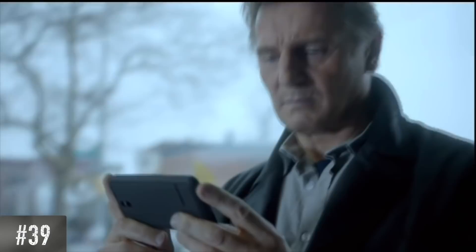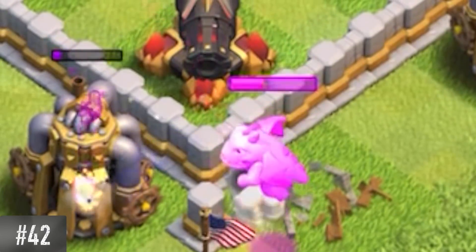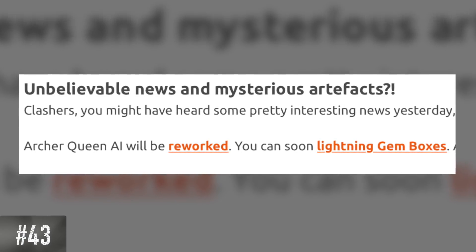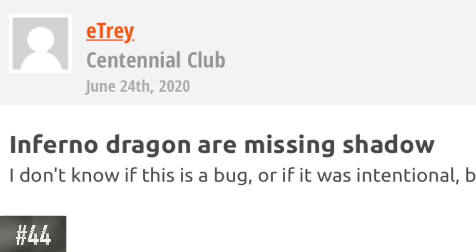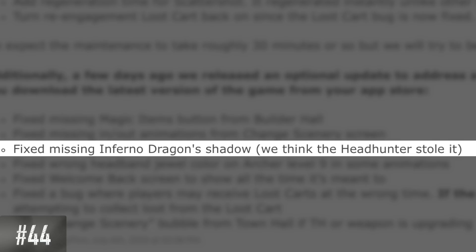Clash of Clans had the most viewed Super Bowl ad in 2015, featuring Liam Neeson. The fuse on the bomb seems to always be lit, but it never actually burns up or blows up — I don't know why. Spells used to cost gold. When the baby dragon disappears upon death or at the end of a battle, it explodes into dark elixir, although it is trained using regular elixir. For a 2015 April Fool's prank, Supercell said that gem boxes would be affected by lightning spells. There was once a glitch that made the Inferno Dragon appear to have no shadow — according to the official Clash of Clans website, the headhunter may have stolen the shadow. So is it a glitch, or was it a conspiracy?